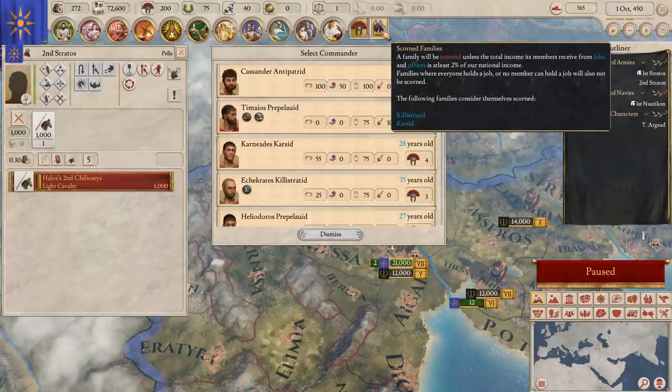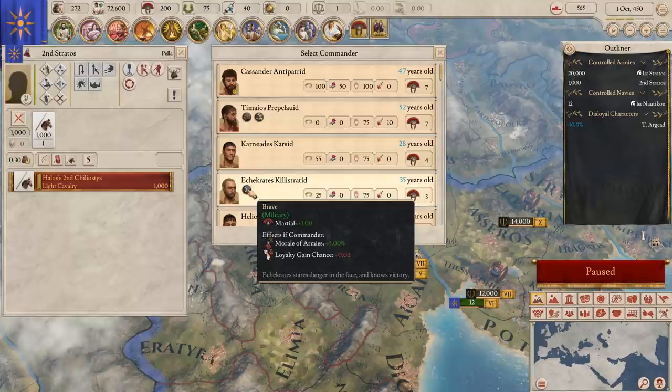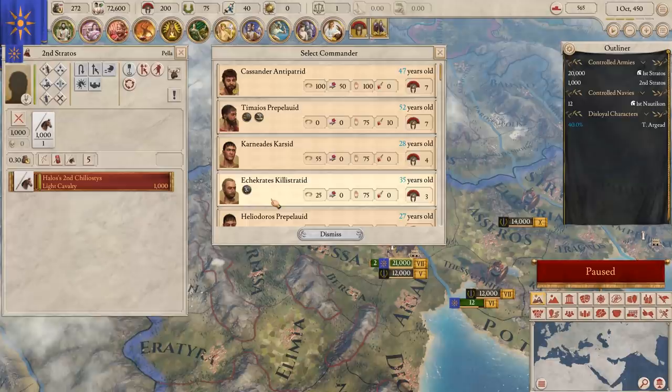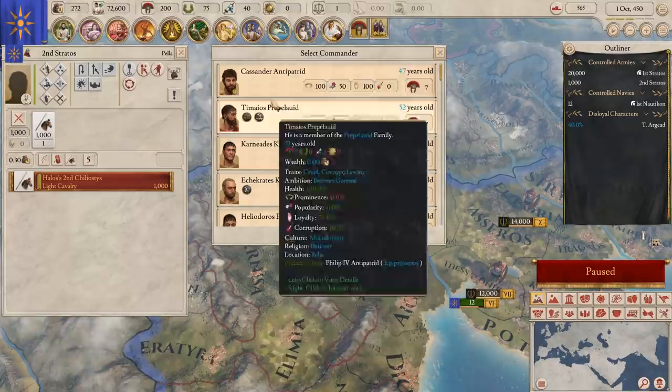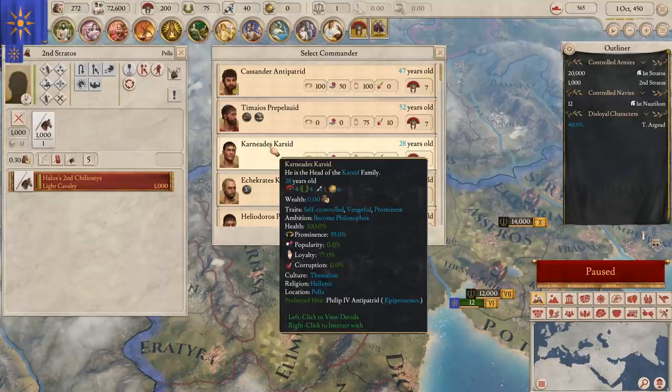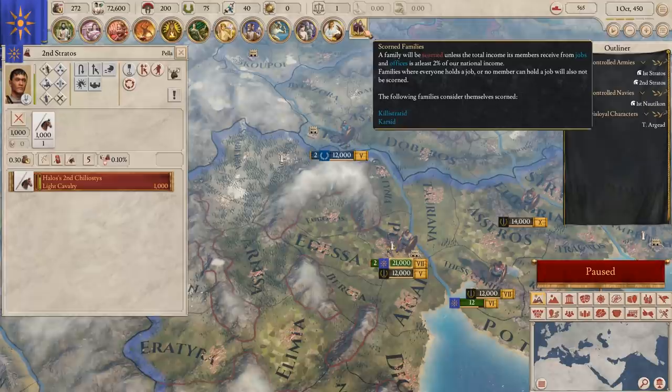We're going to separate off a light cavalry unit and recruit people for it, then put someone from those scorned families in command. I know he's three less than our other general, but hopefully that'll let them be less scorned. Being a commander counts as a job.